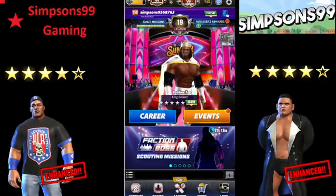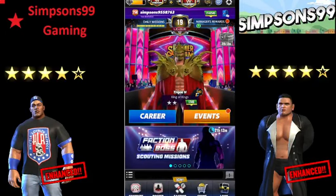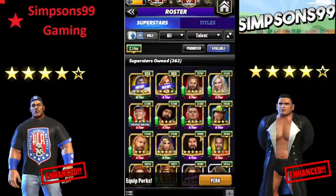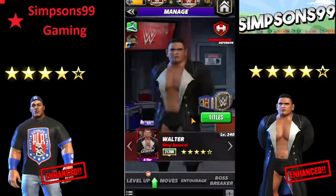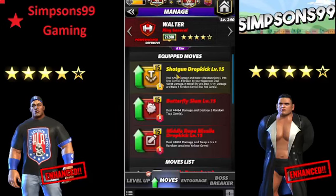I had a request to do a five-star gold Walter review and show his move set up. I'm going to do the hell mode and the red stimulus tour. Here's the Walter setup that I run: I run the shotgun dropkick at level 5 — this is the trap gem move — butterfly slam at level 15, and the middle row missile dropkick at level 15.